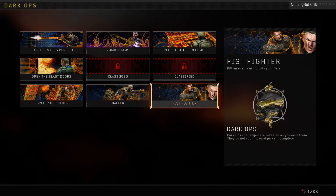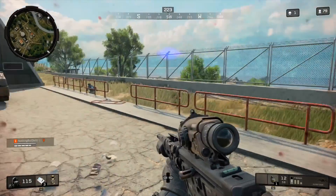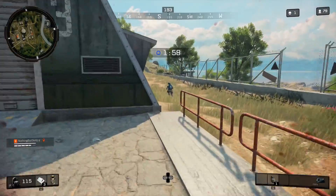The next challenge is Fist Fighter and this is probably going to be the toughest one for you to complete — it's been the hardest one for me. To complete this one you need to kill any enemy using only your fists. You can't use your gun to melee them; you have to use your fists. So if you have two weapons you have to drop a weapon and then hit the player.